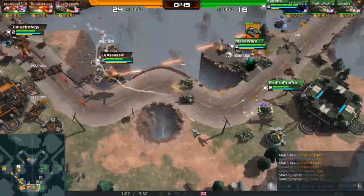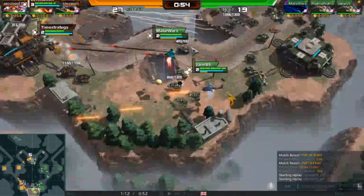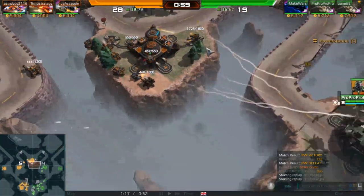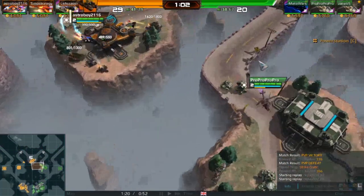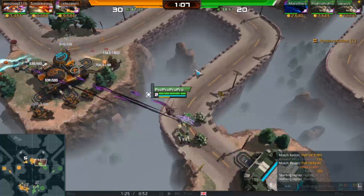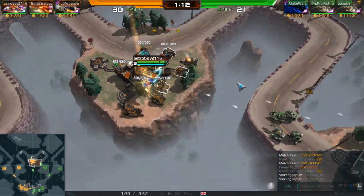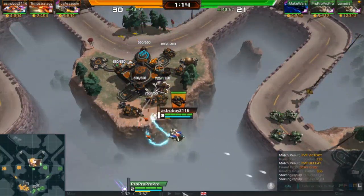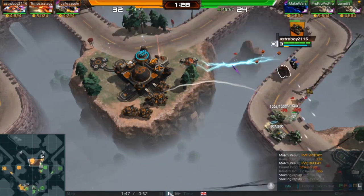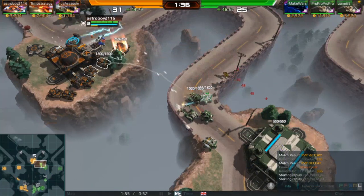The green team hasn't even scouted this. The big assumption I made is that my green team knows they can win a straight-up bottom fight, so they're going super heavy on bottom. Pro Pro Pro finally scouts it but it's too late — I already have a bunch of units over here. He starts placing some stuff — just Aegis and some random stuff — because he wasn't ready for this. He didn't expect me to take top super fast. I guess he noticed I wasn't at the bottom fight. Now I have top, and I'm going to start microing units and placing artillery over here.